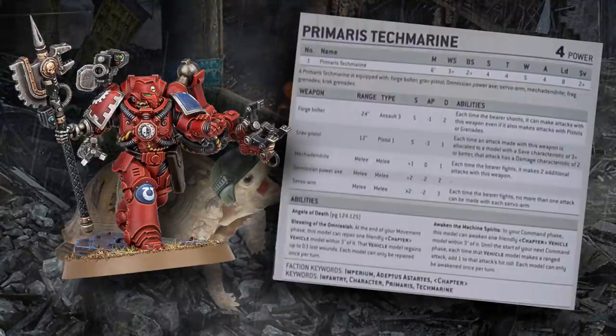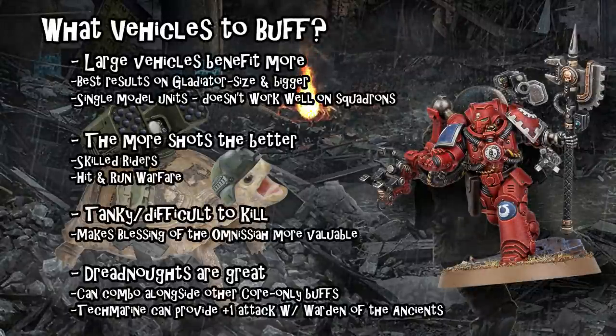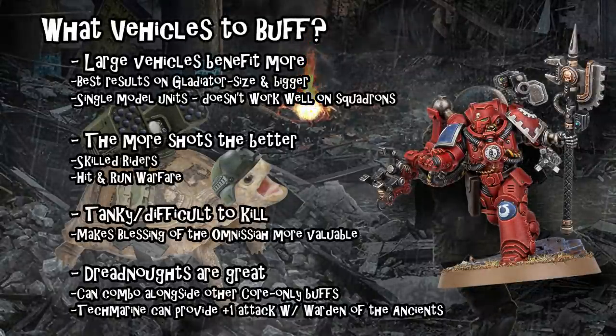One thing to point out with Awaken the Machine Spirits: unlike that 8th edition aura, it does only benefit your ranged attacks. So if you are running Dreadnoughts with him — which we're definitely going to talk about — unfortunately it will not benefit their big punchy fists. As we move on and start talking about synergies, one thing to note right now is that this guy is a buffer, not a Buffy. So instead of talking about abilities we can use on him to make him better, we're going to talk about the best units in the Codex for him to give that plus one to hit and use that repair on.